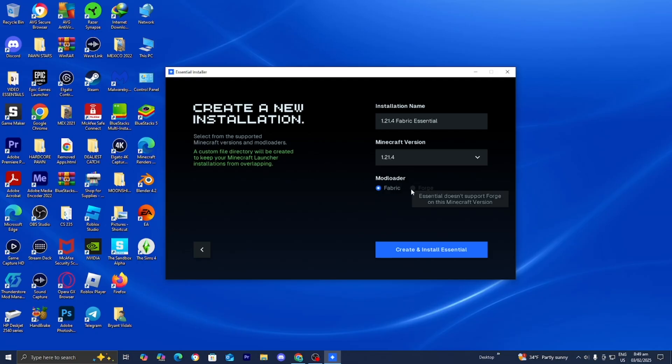Now where it says mod loader is where things get really important. There are two options: the fabric mod loader or the forge mod loader. Both will essentially allow Minecraft to interact with mods and allow you to install all sorts of mods. However, not every version of Minecraft can support both mod loaders. For example, 1.21.4 only supports fabric. If you go to an older version, you can use forge or fabric. Because we're only limited to fabric, I'm just going to select on fabric. Then press on create and install Essential.